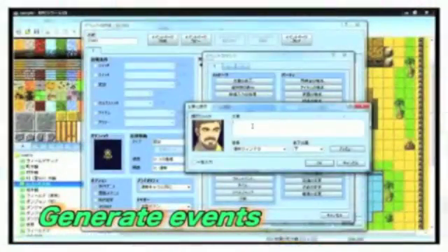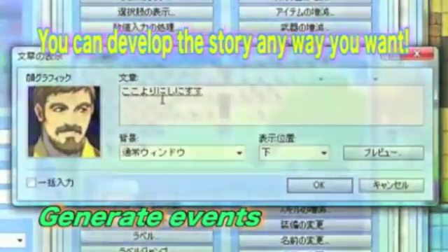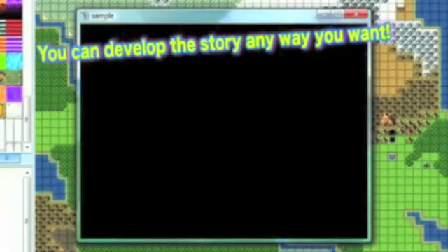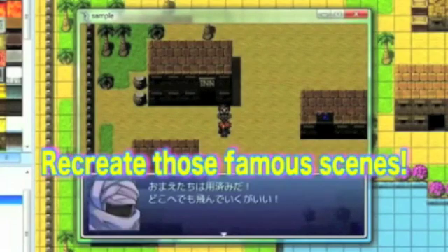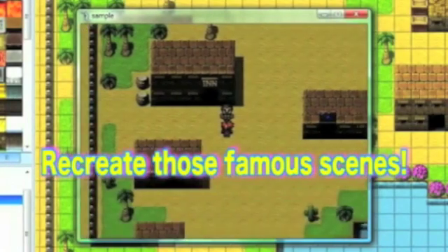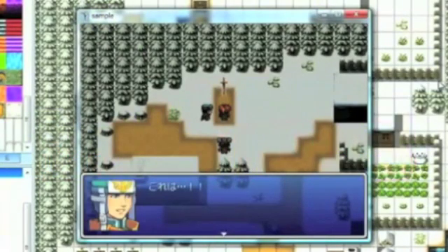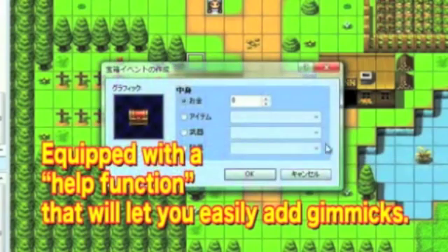The Event Generation screen lets you come up with lines for your characters and set up their movements! You can get items, change screen colors, battle with the boss — anything your heart desires! You might even want to recreate your favorite great scenes! There's even a help function that will let you easily add ubiquitous gimmicks like treasure chests or doors!